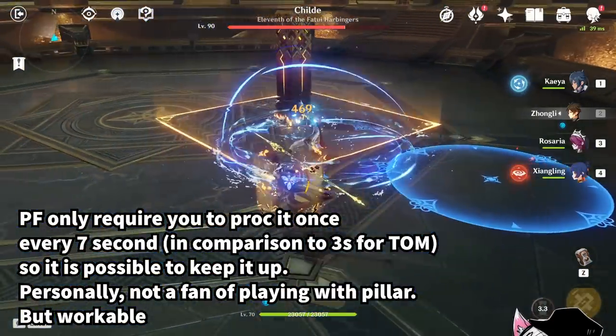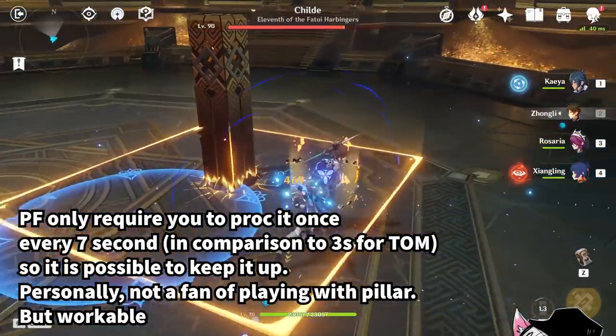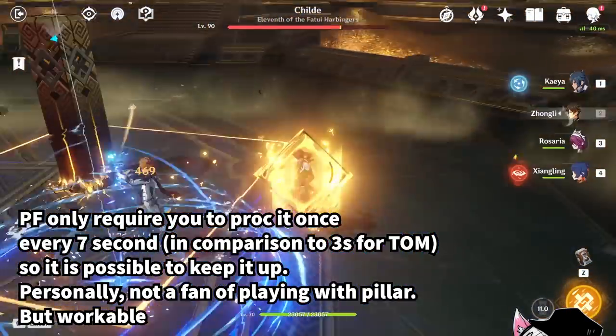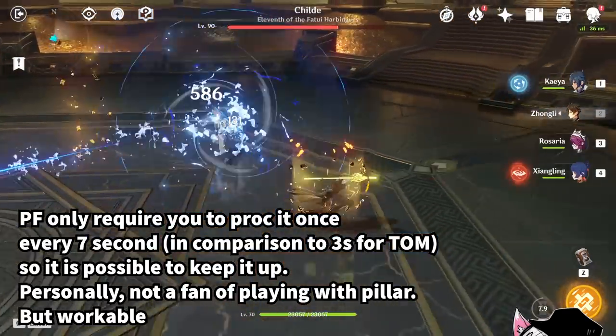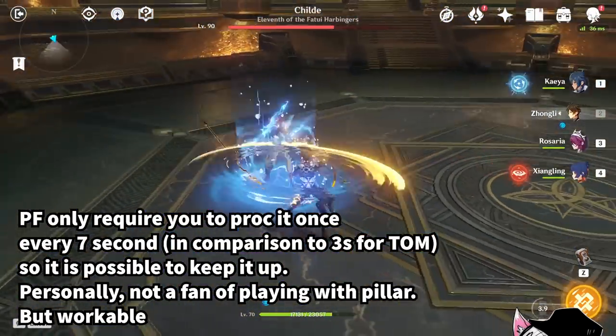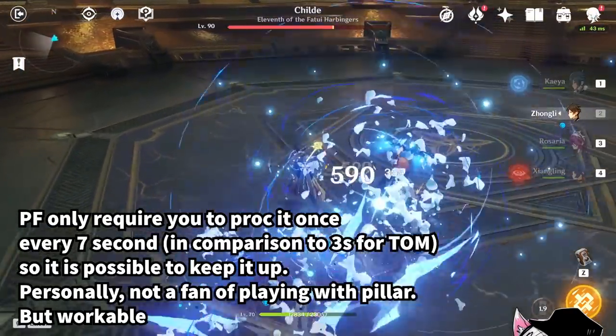Pale Flame only requires you to proc it once every 7 seconds, meaning it is a lot easier to maintain compared to the 4-piece Tenacity or Tom set. Although I'm not really a fan of Xiangling's pillar consistency, as I've mentioned in another video, so personally I don't recommend it — however, I think it is workable.